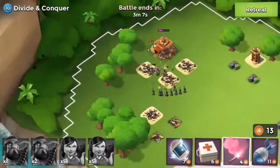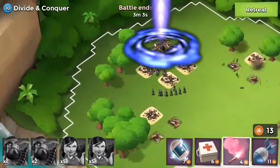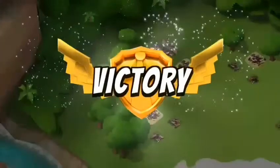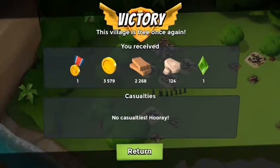We went right to the front door and my Boom Beach babes are just banging away at it, just killing it. And boom — look at that, just like that we got a win! We didn't lose anybody. Divide and Conquer, you ain't nothing — we got you. That's how you beat Divide and Conquer Level 10. Go ahead and like, subscribe, and comment on the videos.